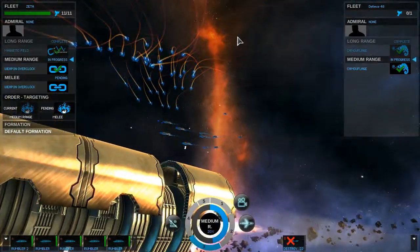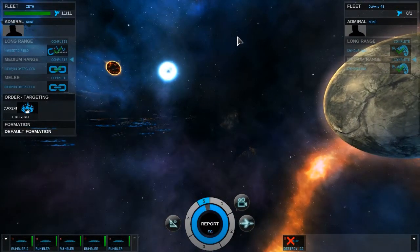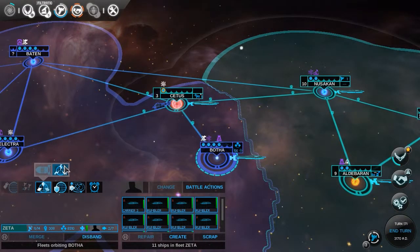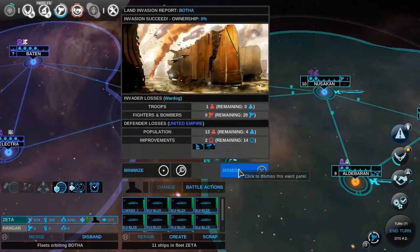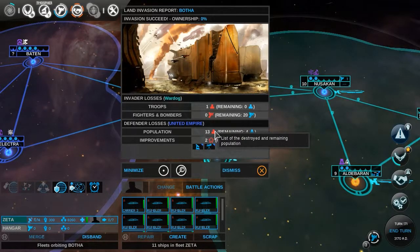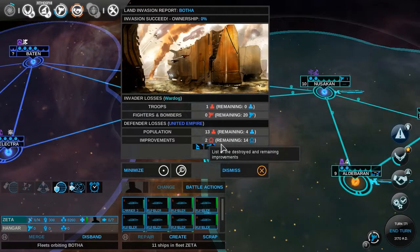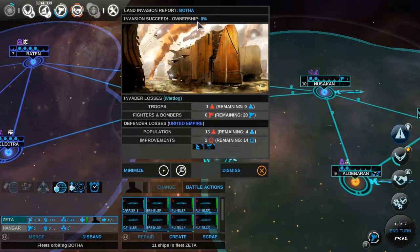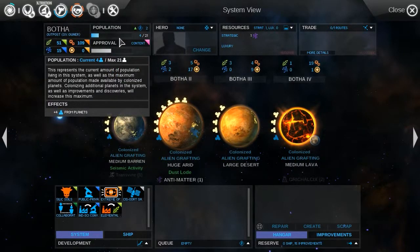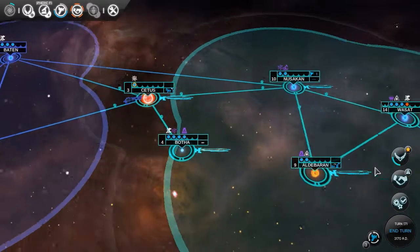That frame drop — it went down to like 18, holy crap. That was just overkill. It went from like 60 to like nothing. We lost the troops unfortunately. I'm not sure how you restock on troops. They lost 13,000 of their population — we're just going to assume it's thousands. We did destroy their science improvements unfortunately, but we kept all of them. Ownership zero, meaning that we must assimilate all the way.